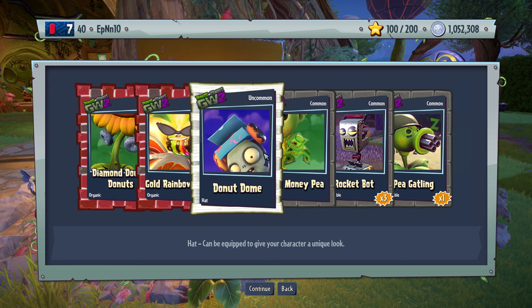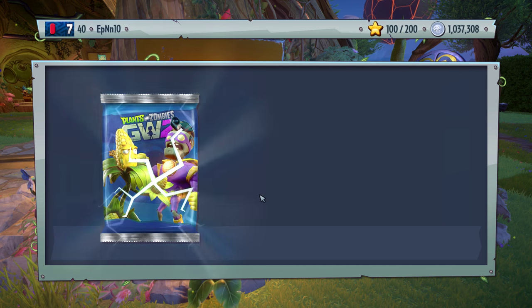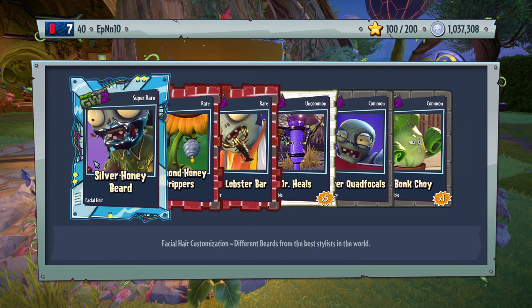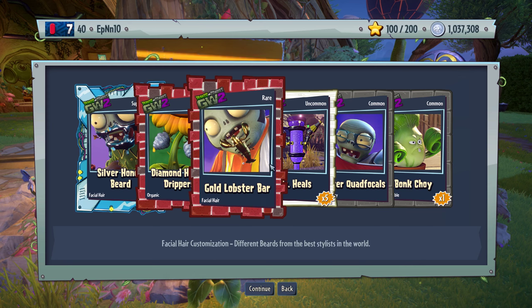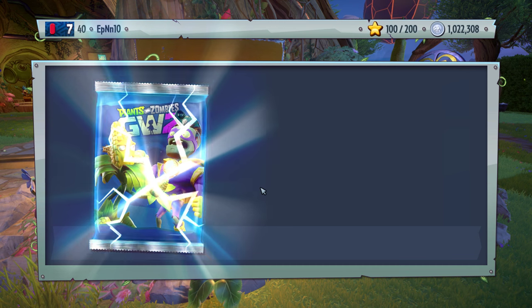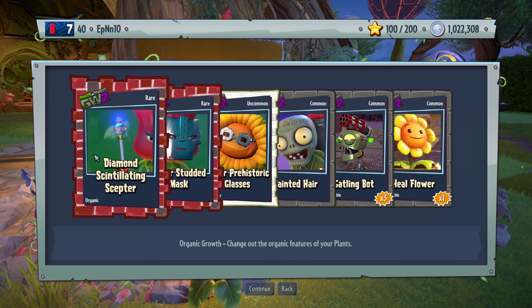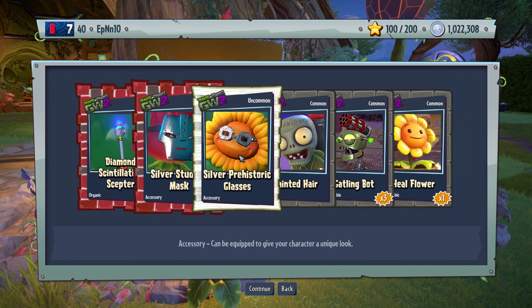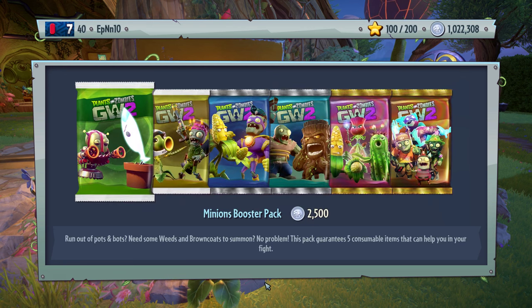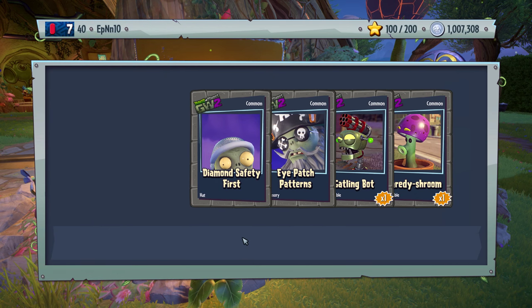Diamond, gold, donut dome. Gold money — I thought we had gold money already, we got silver. And I think diamond too, I'm not sure. Silver honeybeard. Nothing exciting here, to be honest. Diamonds. Scintillating scepter. Silver studded mask. Silver piastolic glasses. And painted hair — I guess painted hair is the only new thing we got, and even that is not too exciting.